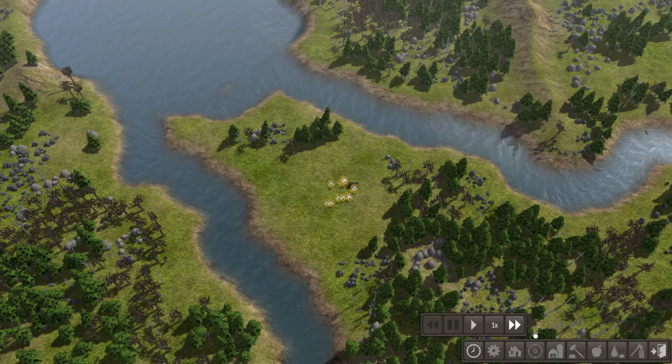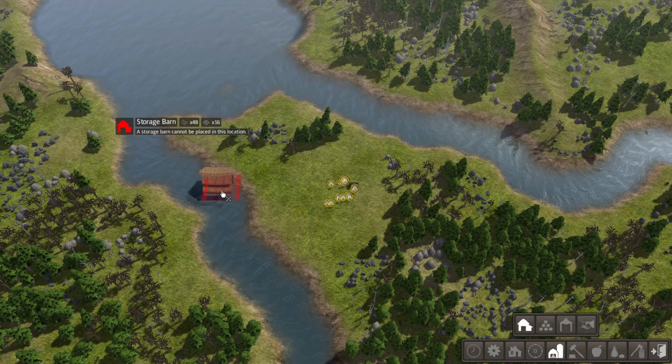These buttons are key-bound 1 through 10. It's amazing! I get so excited about it. So if you want to build a wooden house, it's 1. Build a stone house, it's 2. It's just so nice. And if you don't like it, you can rebind it — you can go over here and pick exactly what you want to build. It's just amazing.